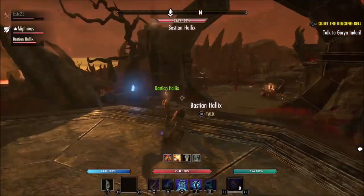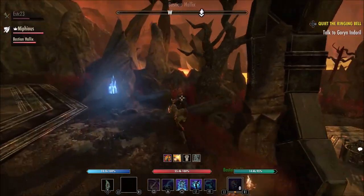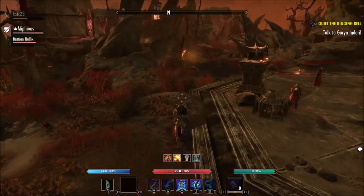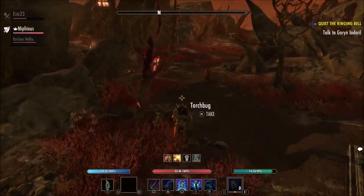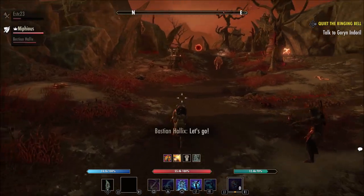Once you're there, I'd recommend parking your character there and just farming it as much as you can until you get bored, because those chests have a very high chance of giving plans. We found a lot of purples and blues already in the first half hour, so I don't know if that's a glitch or if that's what they intended, but yeah.